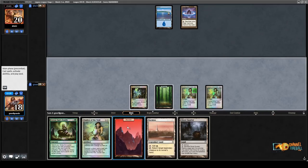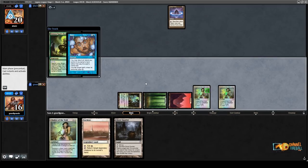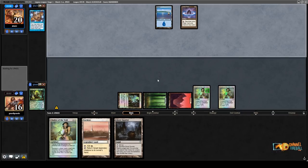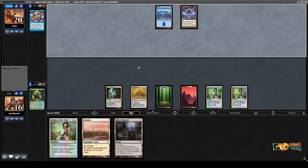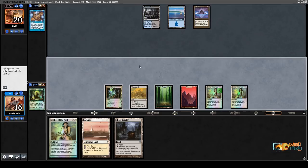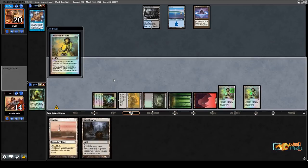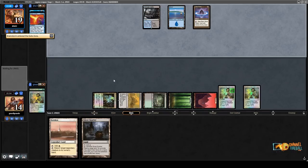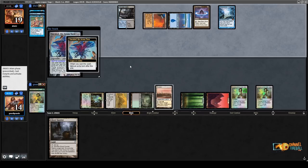I'll play Chalice on 1 again in case they go like a brainstorm on the first. Spell Pierce — it stays. I'll go. Nothing going on. Do I want to play Chalice on 2? You know what, I'll just play Chalice on 3 next turn — it will stop Show and Tell. I could have another Daze — that would be bad. Do they have it? Might have Force — Force pitch Brainstorm. Omniscience — and I lose. Even if I bounce the Emrakul I still lose here, because they get an extra turn and then they replay Emrakul.